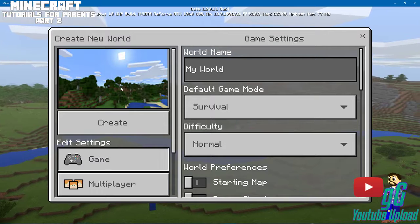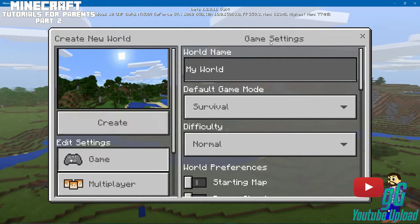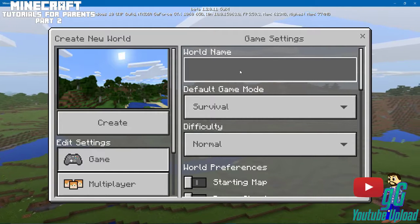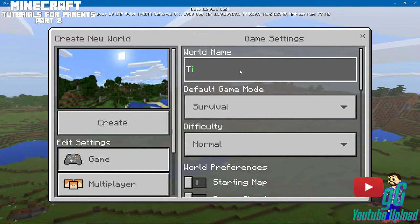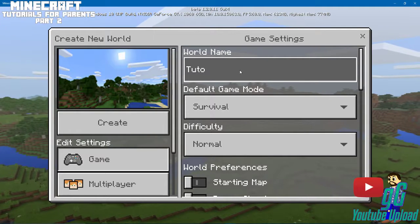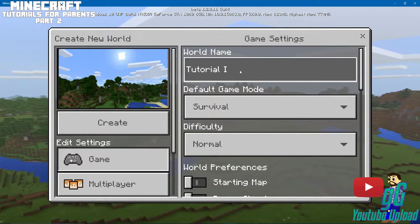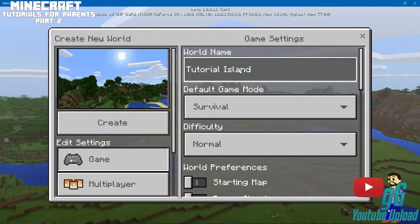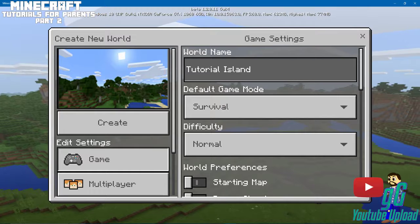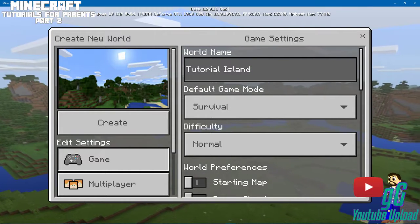Okay, so basically what's gonna happen is you have options here. We're gonna call this world 'Tutorial' — let's just call it Tutorial Island, just to give a reference. My typing is atrocious, so please be warned.